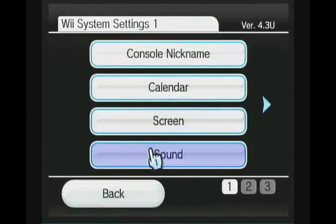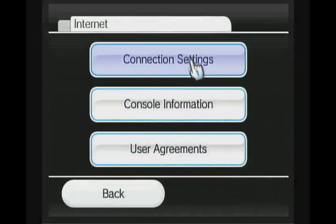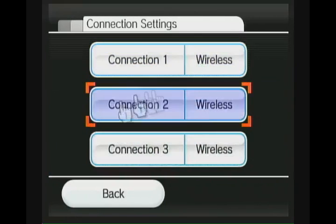Go to the Wii options, then Internet Settings, then Connection Settings. If you don't have a profile for your connection, make sure to create one. But once you update it, make sure that you deny any sort of offers from Nintendo.